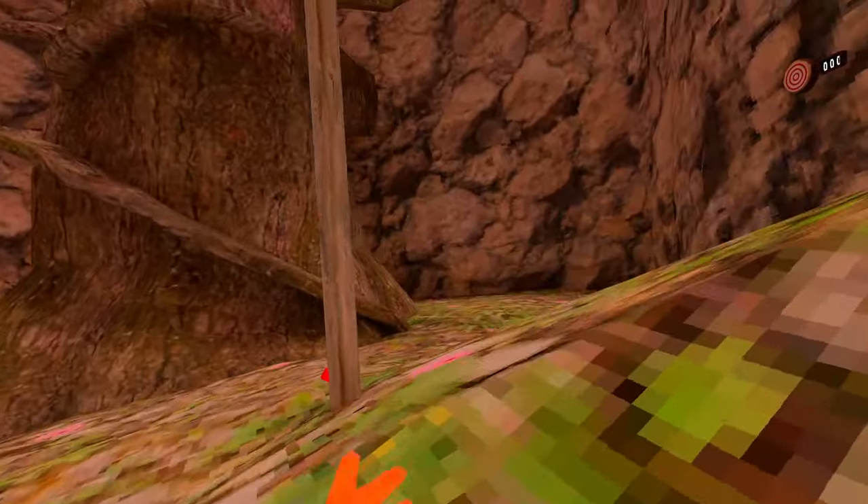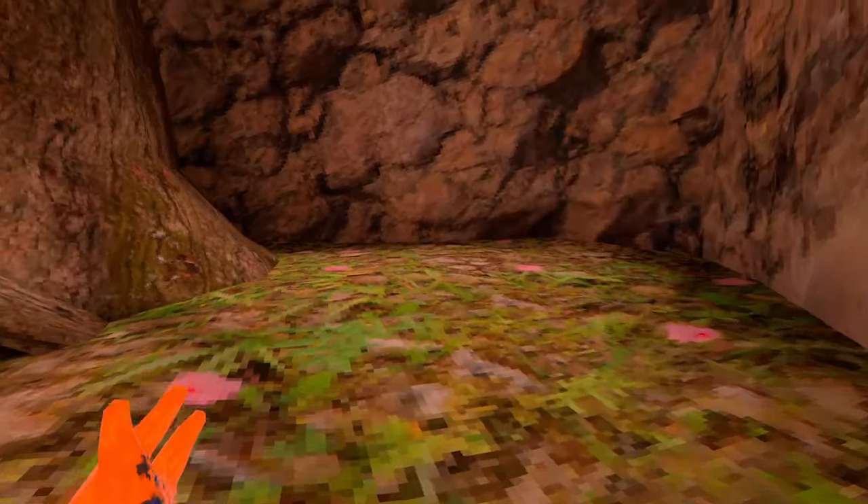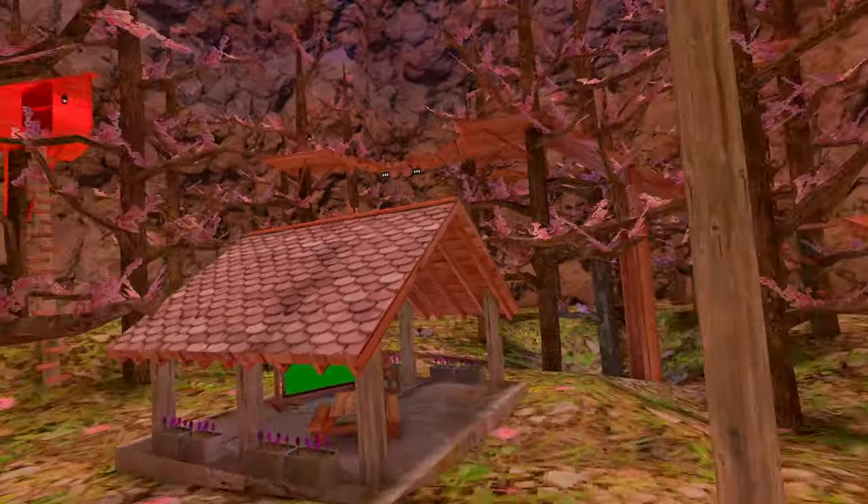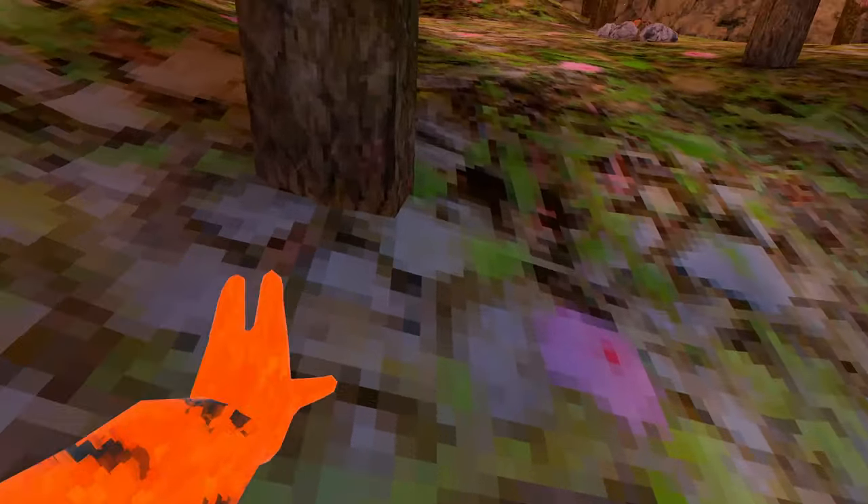Forest is looking a lot bleaker now. We have a couple of the flowers still, but the main flowers that you could water over here are gone, as well as the bunny statue and the fences, and all the beehives and the bees are gone too. The fish in the pond is gone — we can't even swim in forest anymore. Why are they destroying the GorillaTag ecosystem?